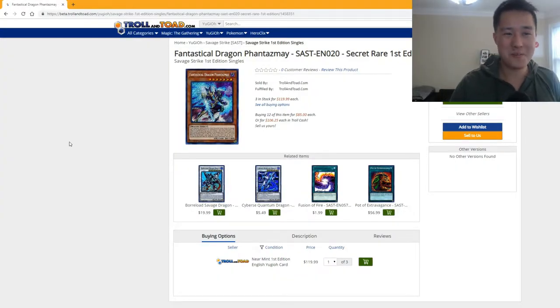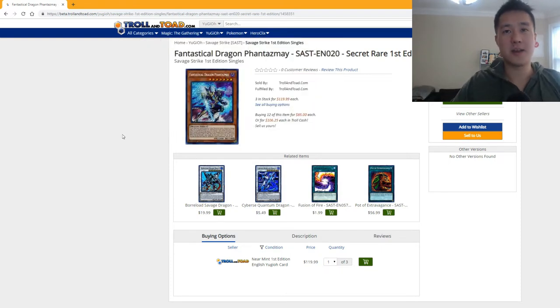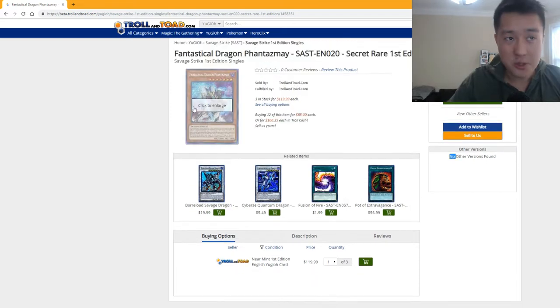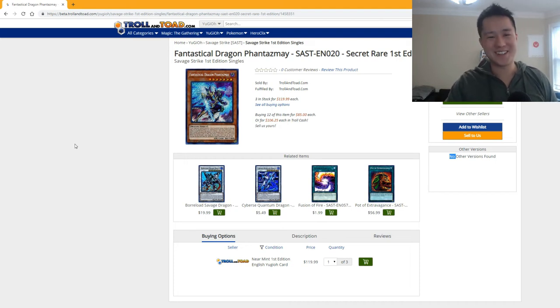I just want to bring up Troll and Toad real quick — this is a good site to buy different kinds of cards, they have Magic, YuGiOh, and Pokémon. We're going to use this site as a reference for what this Phantasme is worth — why do I make such a big deal about it? We just pulled that Phantasme and as you can see this thing's going for $120. Troll and Toad is a big site and they only have three in stock — that's how hot this card is. We got three boxes and pulled three of them. That's why I've been going crazy!